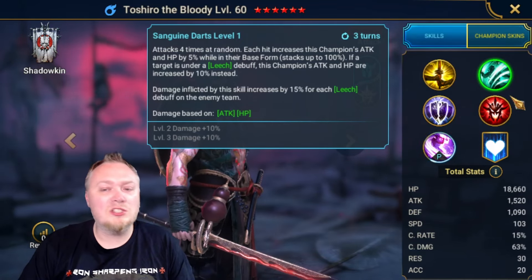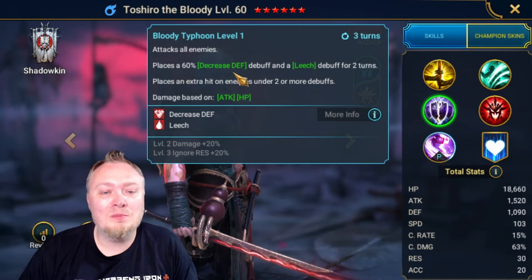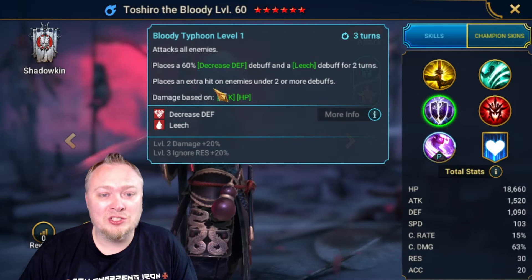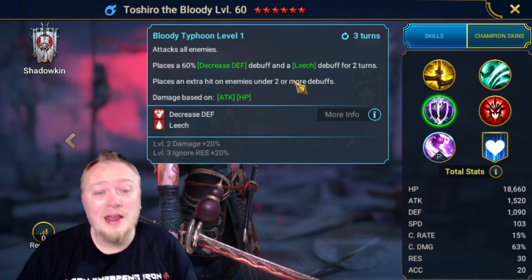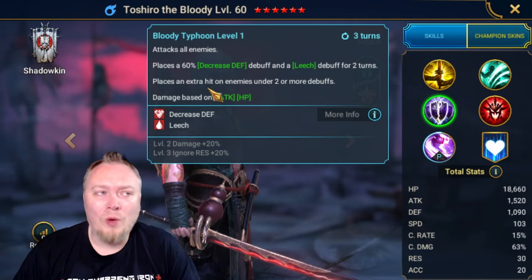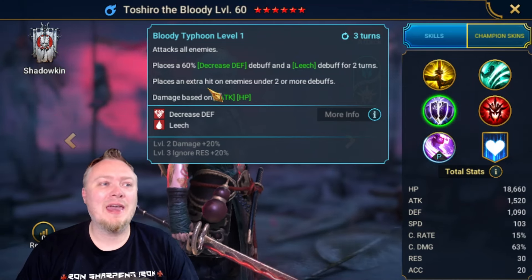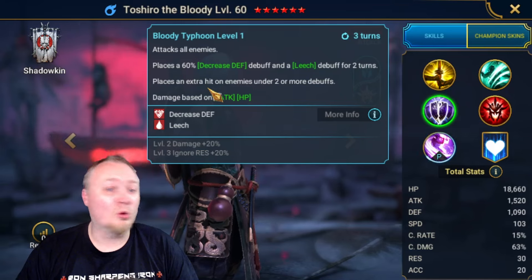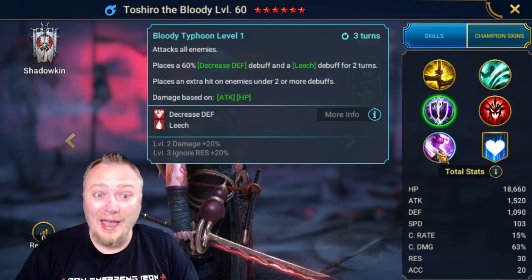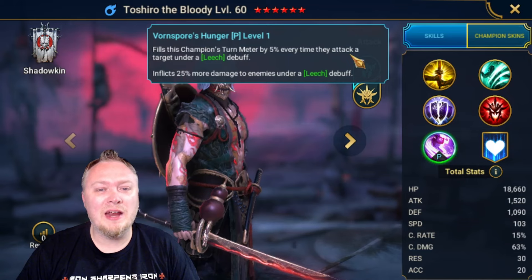What really impresses me is that he can be your decreased defense champion. He places decreased defense and leech, and places an extra hit on enemies under two or more debuffs. That extra hit in Raid is what makes champions busted — it's what makes Magnar good, King Narces good, Trunda good. That's why they're powerful. His passive also fills his champion's turn meter by 5% every time they attack a target under leech.